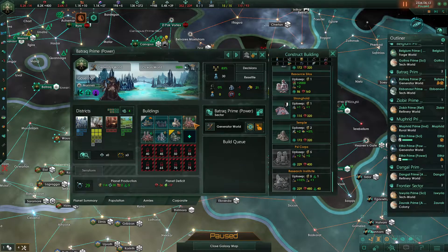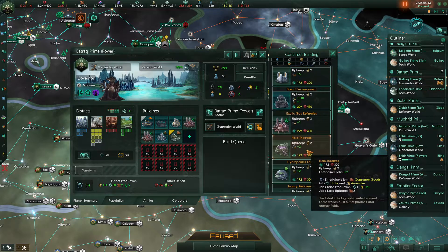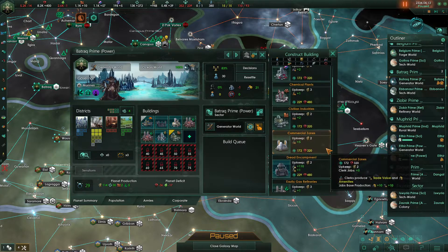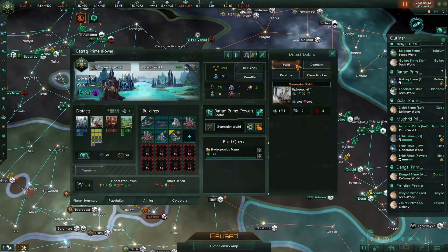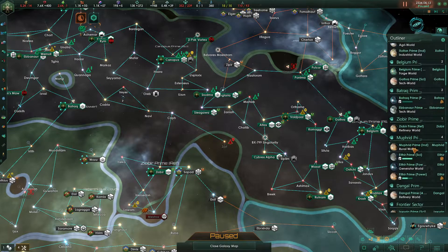Batrak Prime is a power world. We've already built a civilian industry on here, but we do see some exotic gas refineries. This is kind of a grab bag at this point because we don't have other structures that contribute to power generation, so we need structures that don't provide a large number of jobs but provide good resources. We could put in a hydroponics farm since that's what we're lacking right now, and also put in a generator district for housing — it's not the best but it'll get the job done.